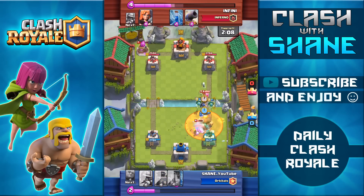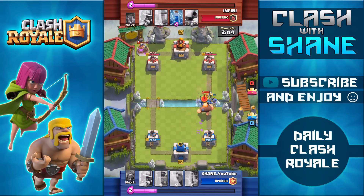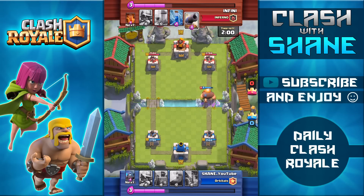Right here he's coming with that level 8 hog rider. Unfortunately my opponent does have higher level cards, but thankfully the hog rider doesn't even get one hit on my tower, thanks to the ice spirit freezing it for a couple of seconds.